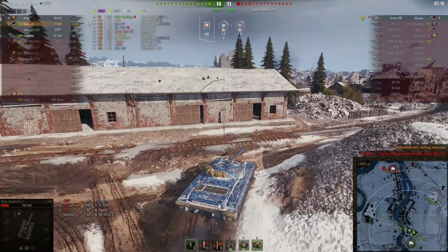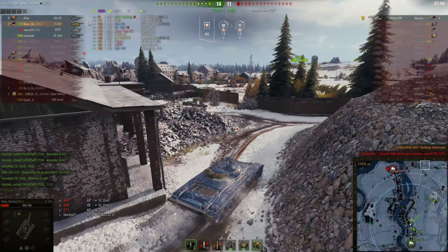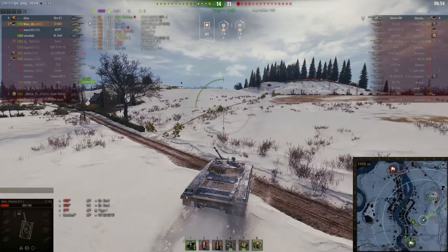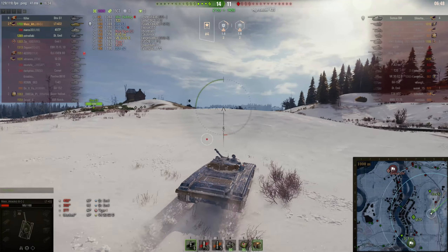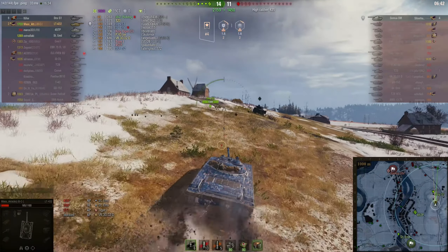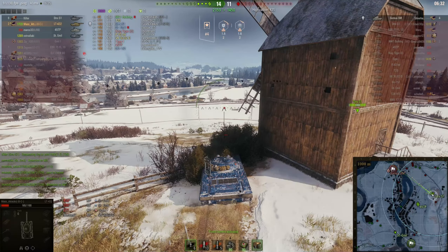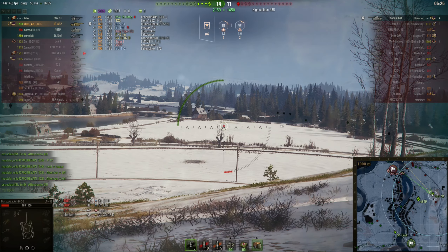There's a Som autoloader, so I'm going to head back and probably up onto the hill — I'll likely struggle to penetrate it and I'm definitely a one-shot for him. I'll advance onto the hill where there are some bushes and see if I can spot him. Our S1 is pushing straight in, so hopefully he can light him up and I can sneak some shots in. If I can see the Som firing, I can count its shots because it is an autoloader, and once it's emptied that magazine I can advance and flank around the back of him.